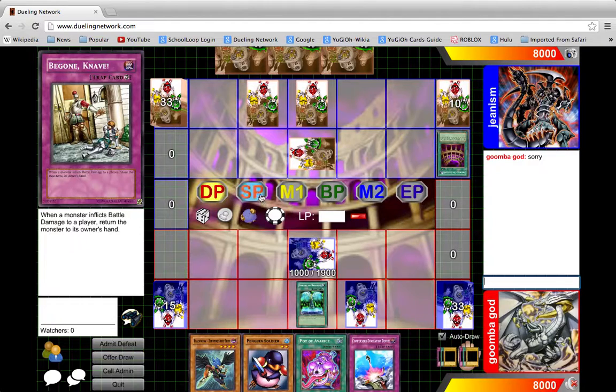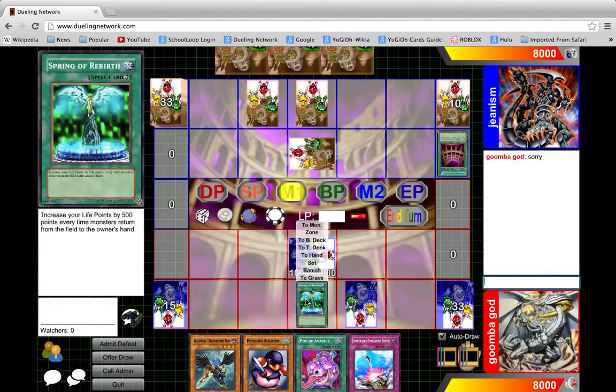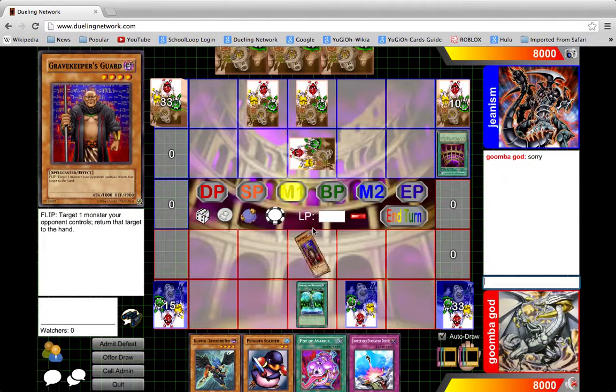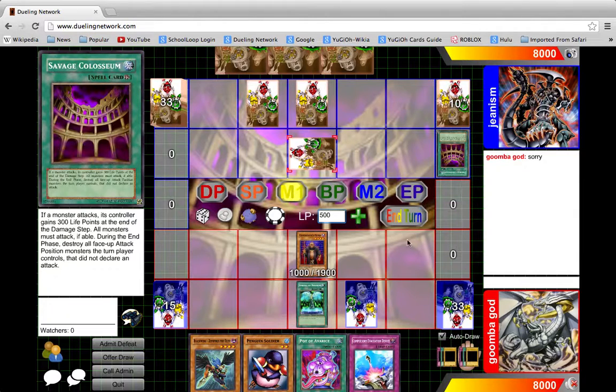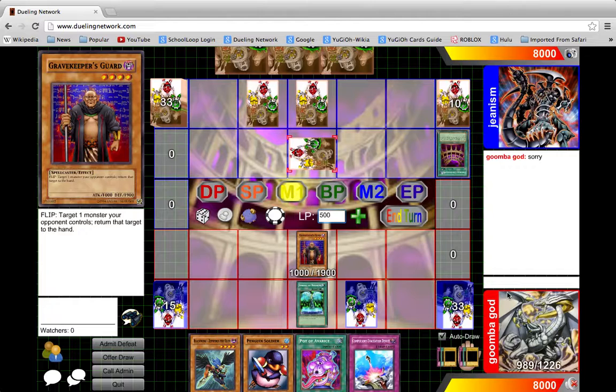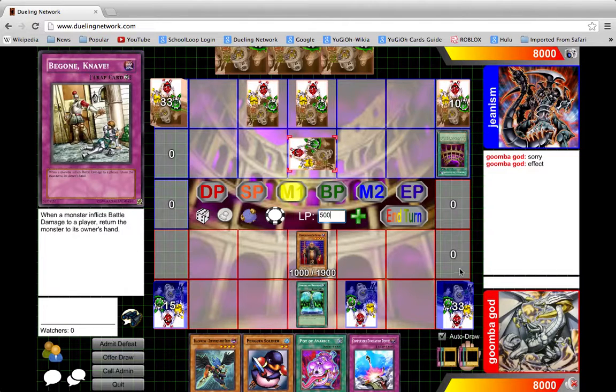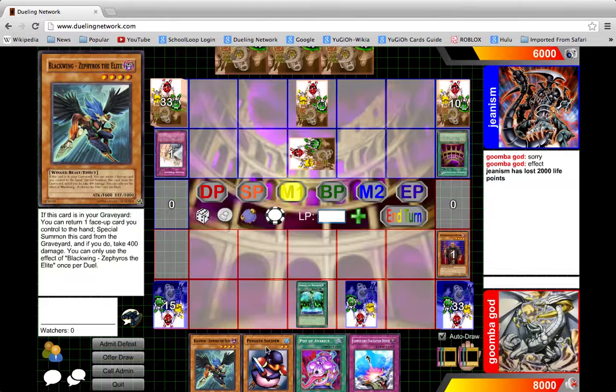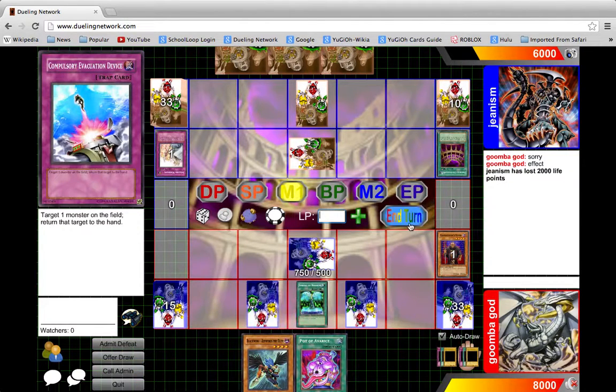Oh, pass. I'm gonna make maybe a Maestroke. Flip this — to the hand. And then I gain 500 life points. I'll set Penguin Soldier and set Compulsory Evacuation Device. Go.